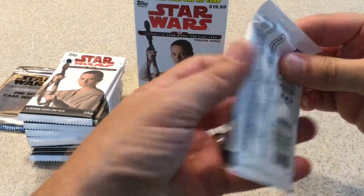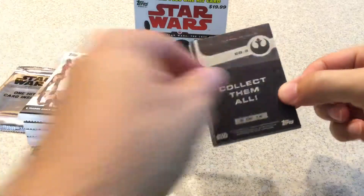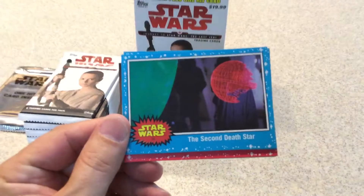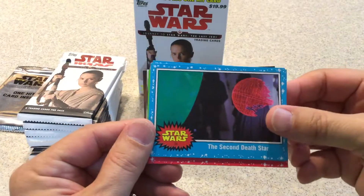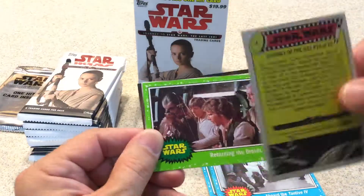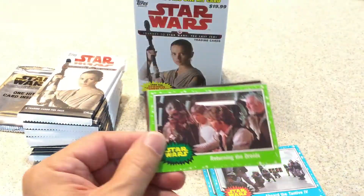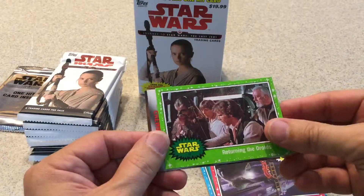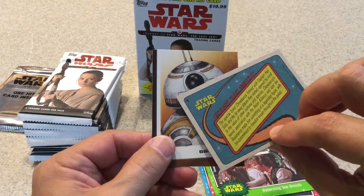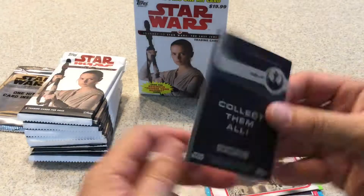First pack. We got the second Death Star, Board the Tantive — I'm going to go through these pretty quickly if you haven't seen these before. Here's what the back looks like. Return of the Droid, and these are the inserts: Chewbacca Choose Your Own Destiny and a BB-8 insert.